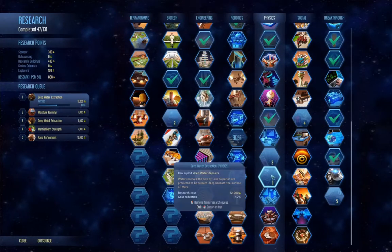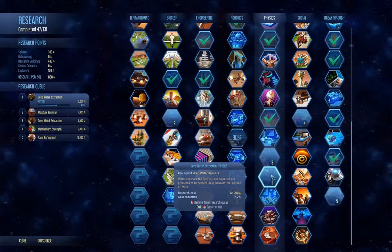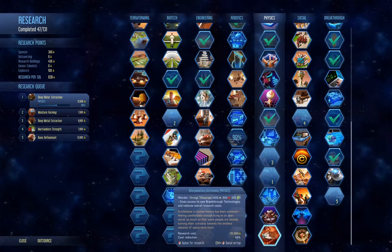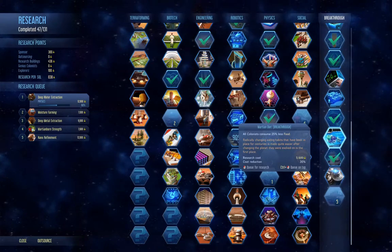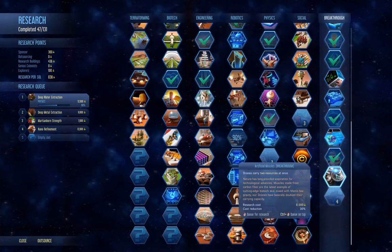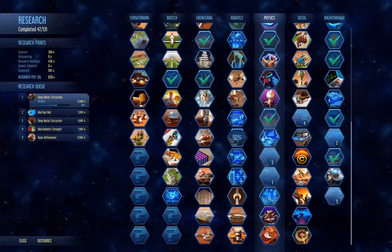Let's take a look here — we have deep water extraction. The research cost is $12,000 — that's a 40% reduction, so it used to be $20,000. That's a substantial improvement. I'm going to take out moisture farming and put that one in, and then I'm going to put that one first.